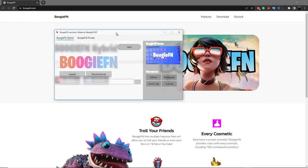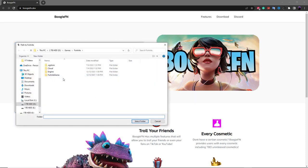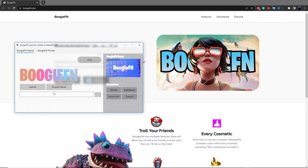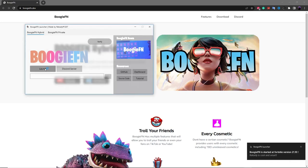It'll give you this launcher with a few options. First, it's going to ask you where the location of your Fortnite is, so just click on the three dots and find the location of your Fortnite. It already found it for me, so just click 'Select Folder.' Now before you click the launch button, make sure you have any antivirus turned off because this may prevent it from launching. Once you've done that, click the launch button and wait for Fortnite to launch.